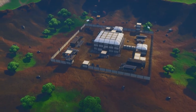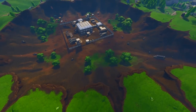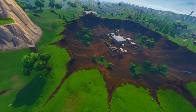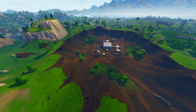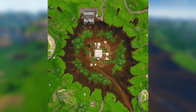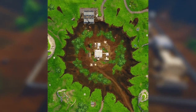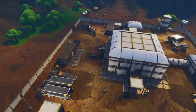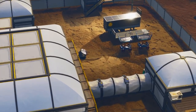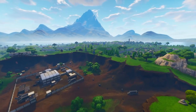It looks like this could become a forest. I have a strong feeling that maybe the Wailing Woods could end up being right here — a new Wailing Woods where all we see is trees inside of a crater. As you can see in the image, more trees are even growing inside of Dusty Divot. There's a lot of vegetation growing — Mother Nature is finally taking its form inside the crater. Trees are actually coming inside the compound where the meteor hit, where the helicopter is, and all around Dusty Divot. This place, in the near future, is going to be filled with nothing but grass and trees, kind of like Wailing Woods.